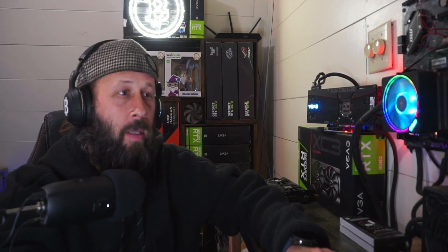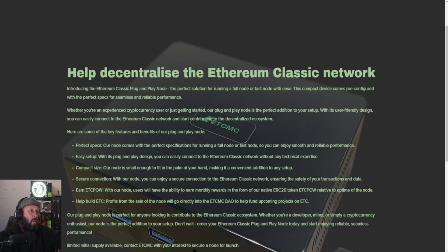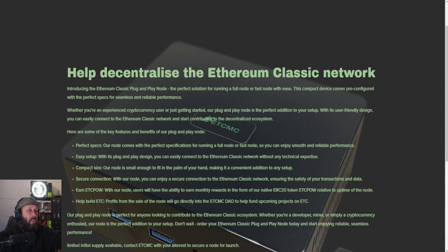All right guys, let's check it out. You've been seeing it all over the place - massive profitability out of this node setup that everyone's doing. So basically we got their website here, they got a little DAO, obviously ETC PoW token that they're paying out in, and the node setup here. Help decentralize the Ethereum Classic network - introducing Ethereum Classic plug-and-play node, the perfect solution for running a full node or fast node with ease. The compact device comes pre-configured with the perfect specs for seamless and reliable performance.